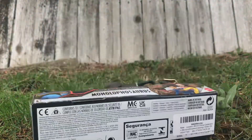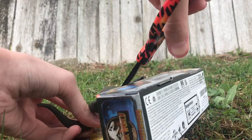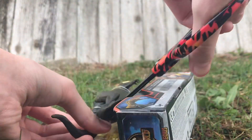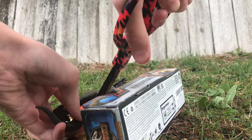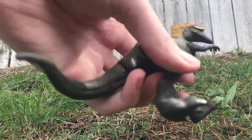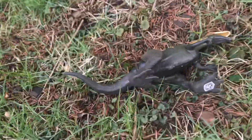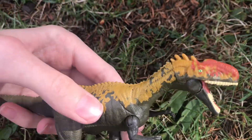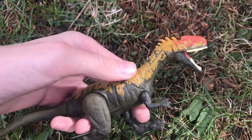It is super underrated. Let's get him out of the packaging — without harming him, at least. We got him out of the box and he is looking absolutely beautiful. If you press down on his tail, his mouth goes — and he's honestly a nice color.